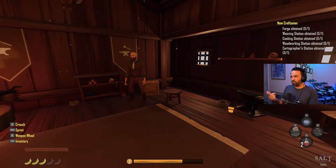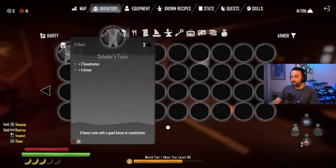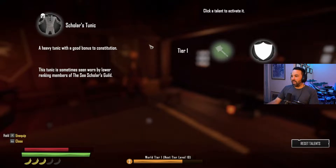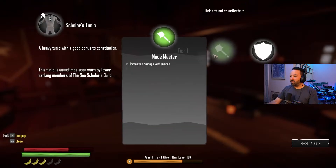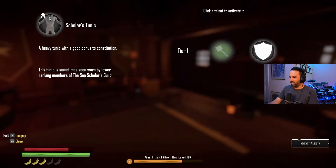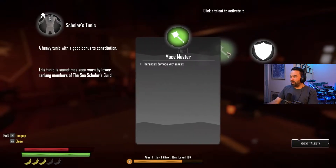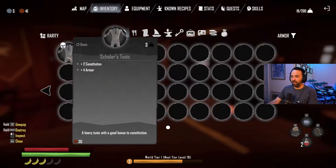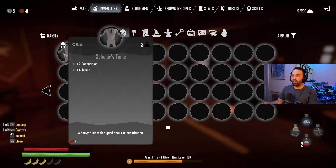One thing I completely missed: on certain gear and items there are extra talents. I noticed on some weapons it said 'one talent remaining' - I sold a bunch of gear that might have had really good talents. You have to actually select them for them to be activated. Right now this item has two possible talents: Mace Master and Minor Armor. Since I'm not using maces, I selected Minor Armor for a better boost to armor.